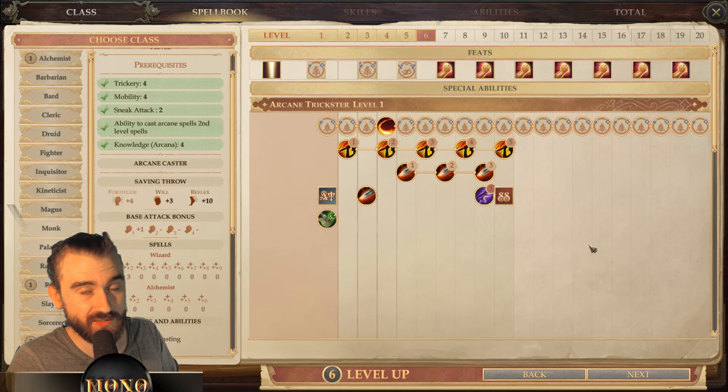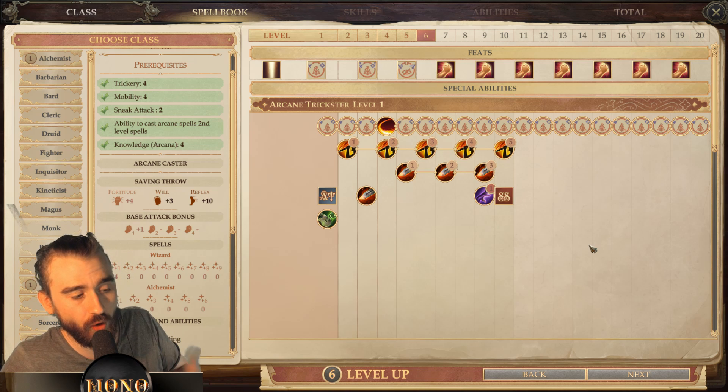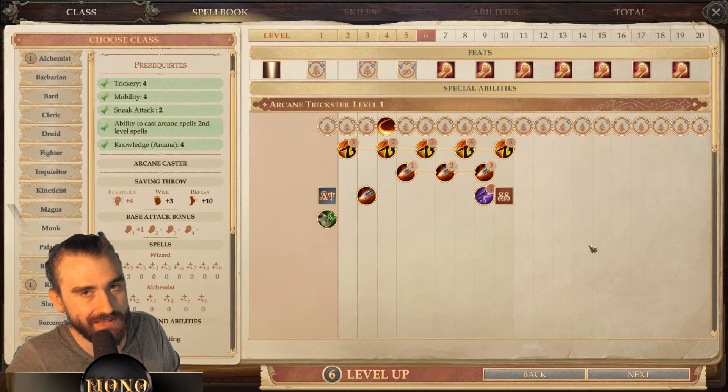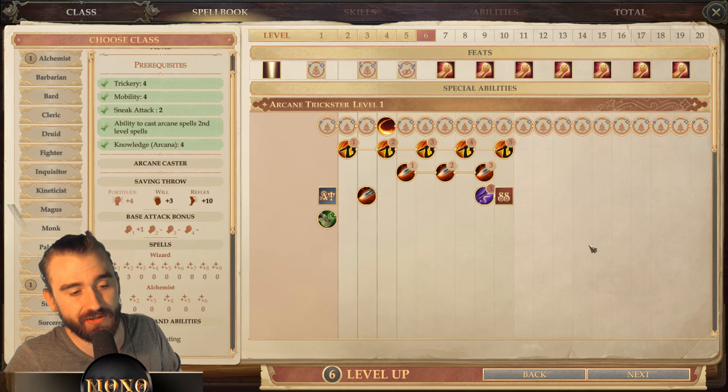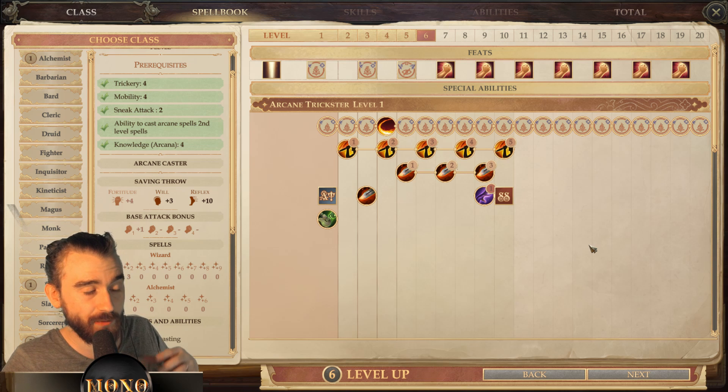So how do you sneak attack from afar? You can apply sneak attack to ranged touch attacks, and you can pick up a lot of those from the wizard spell book. The spells are good in themselves, and as I said, you're essentially only one level behind a sorcerer — so as long as you're using spells which are ranged touch attacks, you'll get the extra bonus damage from your sneak attack dice.